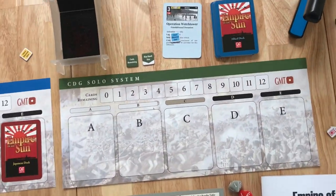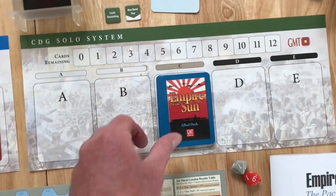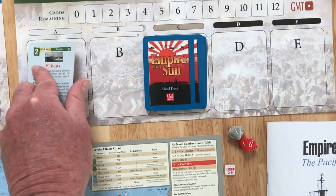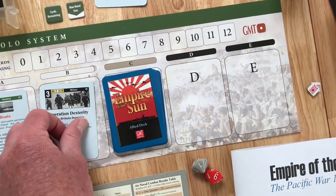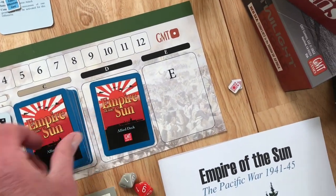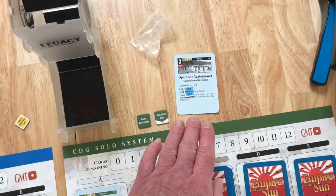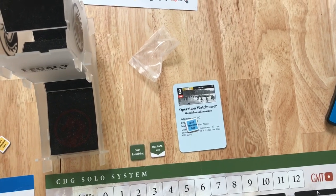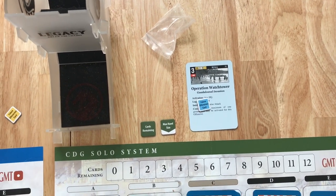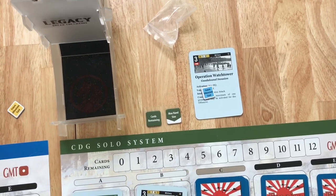Let's move over to the Allies — I forgot to mention I shuffled these cards. We put the ally deck in slot C, the first card in A, the second in B face up, then the third in D and the fourth in E. Per the scenario instructions, we have the Operation Watchtower card set aside as a future offensive. Future offensive cards are just set aside like in the normal game. At this point I think we're ready to get started.